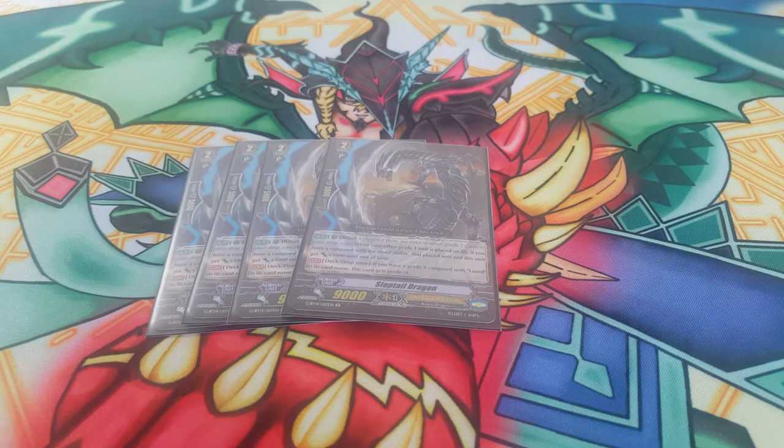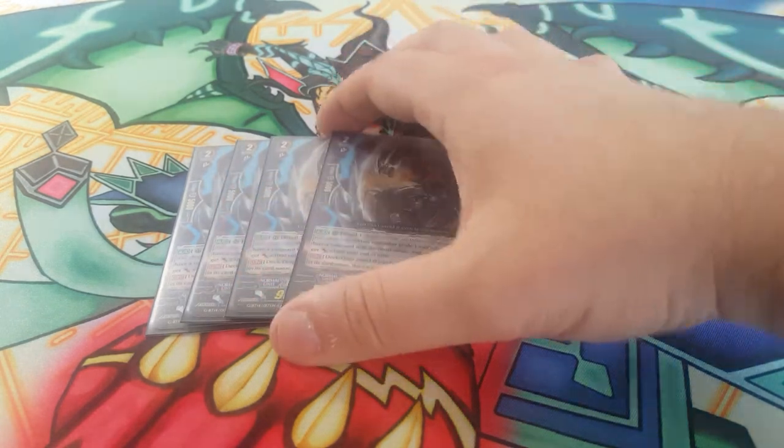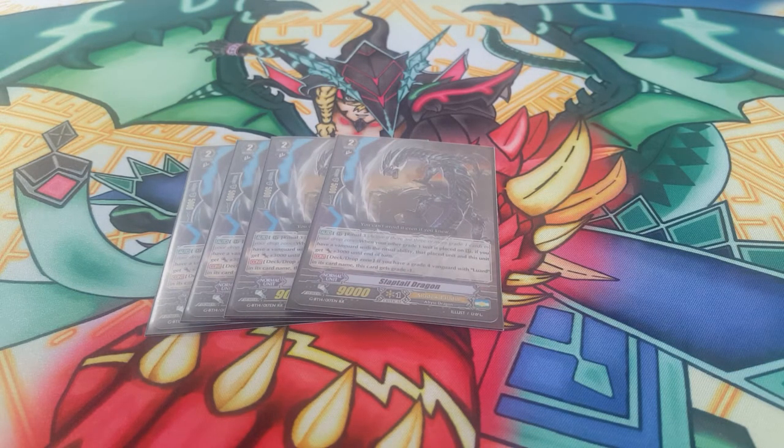I'm playing four Whiptail. This new guy is pretty cool — if you have a grade four Luard in the deck and drop, he's a grade one. His other skill is that when a grade one gets called he buffs himself and that card. If he's already out and you call two guys, he can give himself plus six and each guy plus three. With multiples out, call one card and get a whole bunch of buffs. He combos very well with Dagda and he basically replaced Morfessa — I don't think there's a reason to bother playing Morfessa anymore, this guy is just better than her.